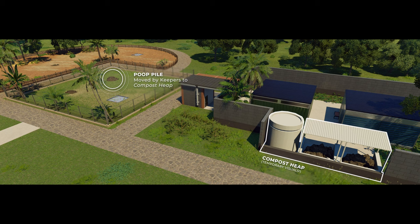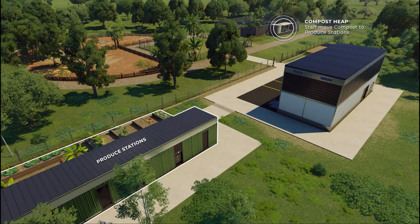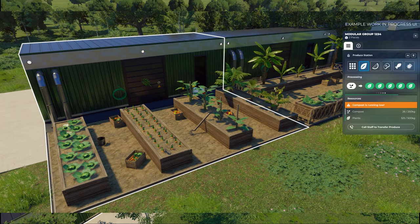After a certain amount of park growth, the animal feed from the loading bay won't be enough. That's where the produce station comes in — it passively creates food for animals by converting compost into feed. Produce stations can be specialized to cultivate a specific dietary type such as plants, fruit, meat, fish, or insects, or they can produce all dietary types for a lower yield per compost. As a produce station fills up, laborers transfer the feed out to produce storage modules around the park.